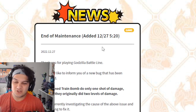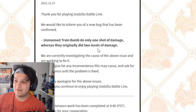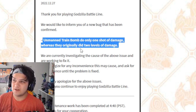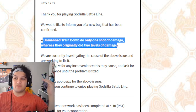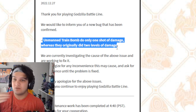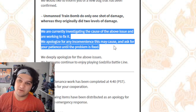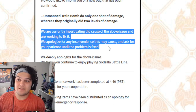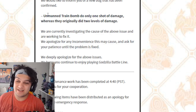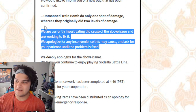This is the super important piece of information: a lot of players are coming to me saying that Train Bomb got nerfed — it didn't get nerfed. Train Bomb is bugged. Toho has confirmed it's bugged. Unmanned Train Bomb is only doing one shot of damage, whereas it originally did two levels of damage — the trains collide for damage, and then there's an explosion for damage. Right now it's only doing one of the two. Regardless, it's only doing half the damage it's supposed to be doing. Toho says they are currently investigating the cause of the issue and are going to fix it. I doubt Train Bomb is going to stay broken for long — it's a pretty integral piece in a lot of people's decks. If this isn't fixed this month, it's definitely going to affect its place on my tier list, and I'll make a note saying it's because it's bugged.